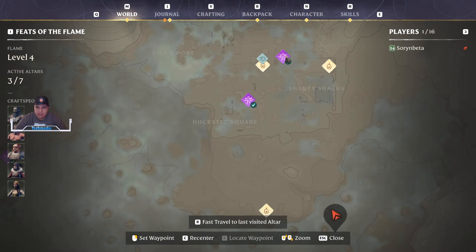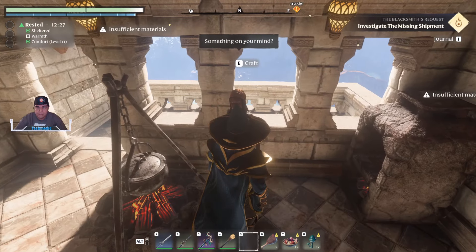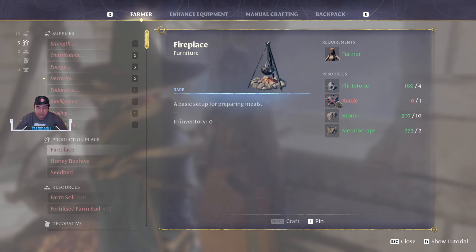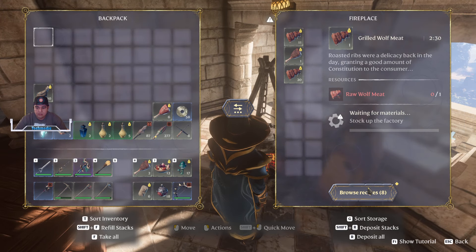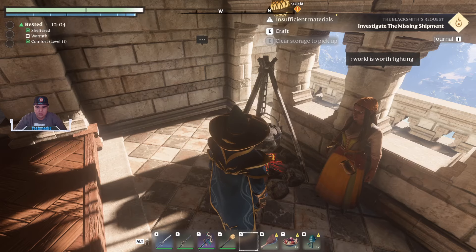After you pick her up, she's going to send you on a quest to pick up her kettle, which is located around this area inside one of the buildings. That's going to give you access to the fireplace itself. In order to create the fireplace we're going to need that kettle. Once you do that you can craft another one at the blacksmith — it opens up the recipe. This allows you to automatically cook any number of foods without having to sit next to the fire, so that's a great utility to have.